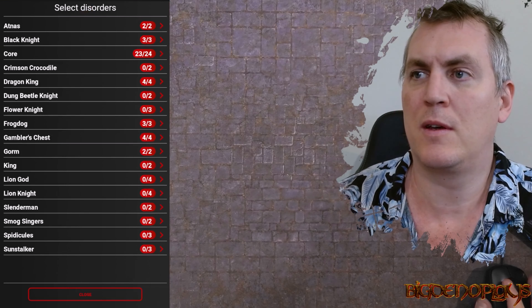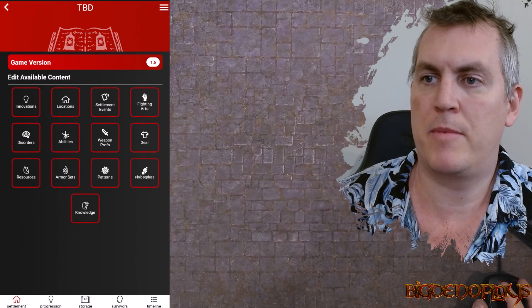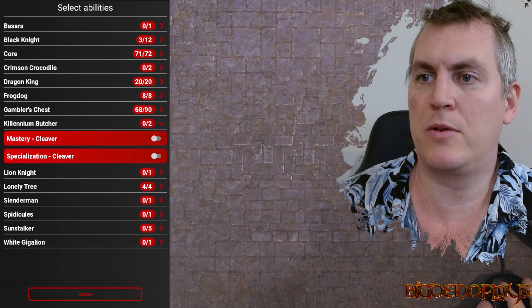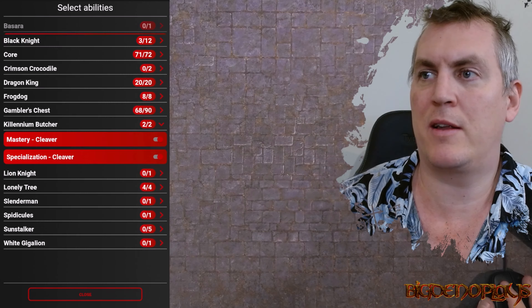Disorders: Atness, Black Knight, Core, Flower, Gambler's Chest - that's all fine. Abilities: Calenium Butcher - we are going to include these two in there. We're not going to include the White Jiggle Iron. Besara - no, we don't get that.